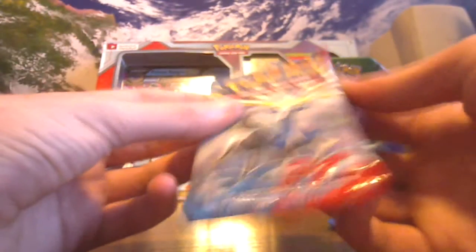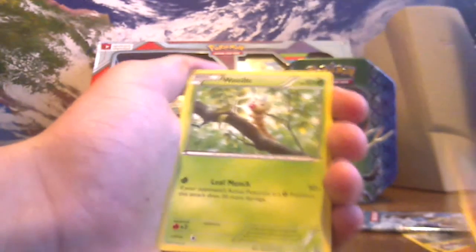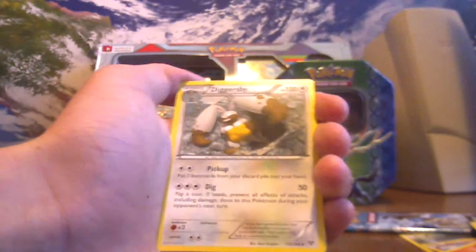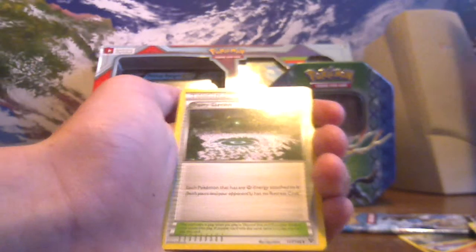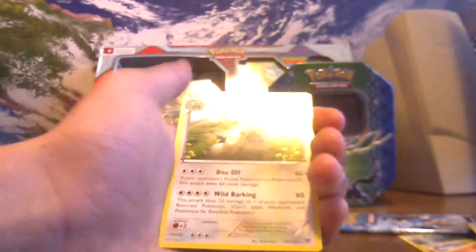Let's do the Xerneas back-art XY pack. Rhyhorn, Weedle, Scatterbug, Skitty, Voltorb, Beedrill, Kakuna, Fairy Garden. Reverse Scatterbug, so uncommon. The rare is a Stoutland.